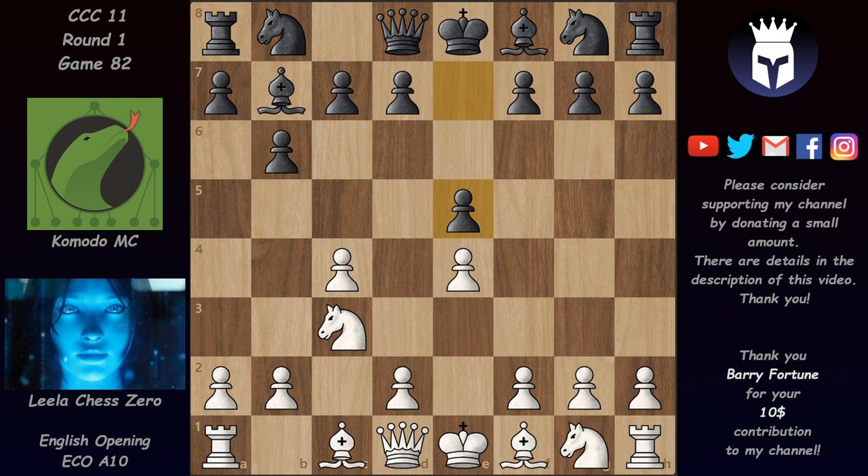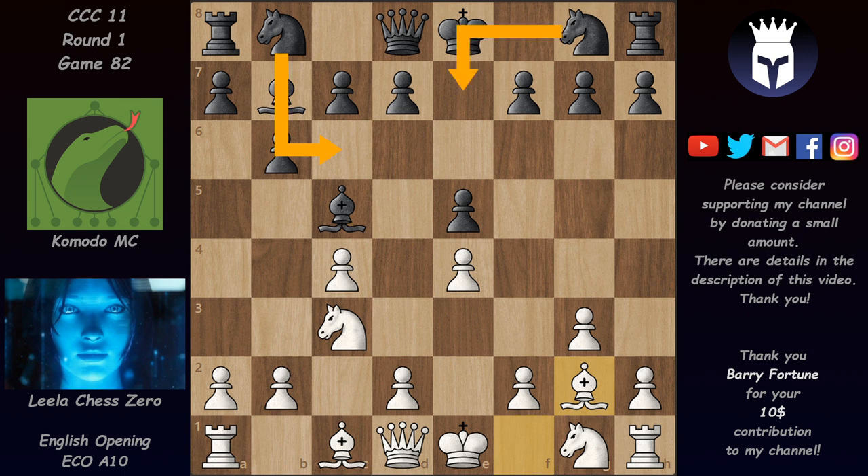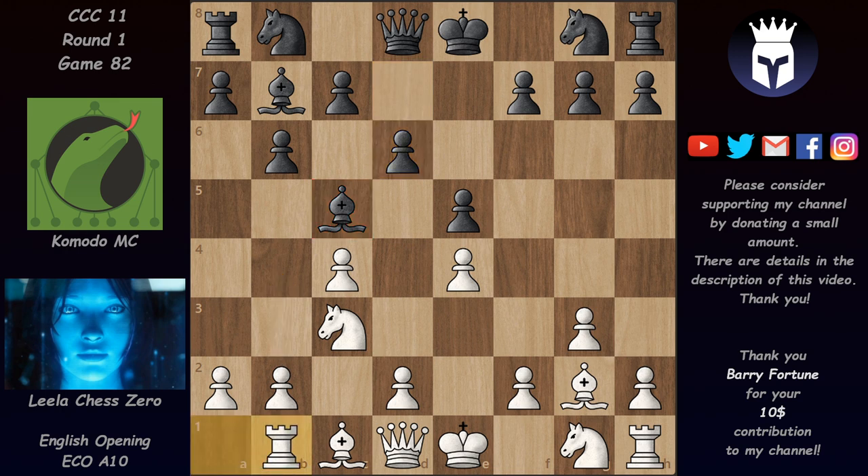Instead of D4 we have G3. Leela wants to fianchetto the bishop to G2. We have Bishop C5, Bishop G2, and now in this position GMs usually played Knight C6, Knight E7, even Knight F6 or F5. But here Komodo MC went for a novelty and played D6, not fearing that his bishop might get trapped with B4. Leela played Rook B1, cheekily trying to get that bishop, so we have Knight C6 covering that square.